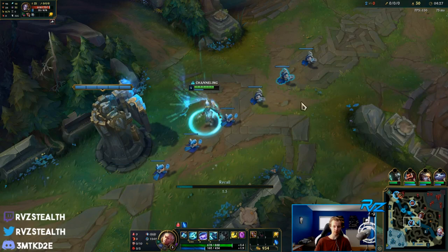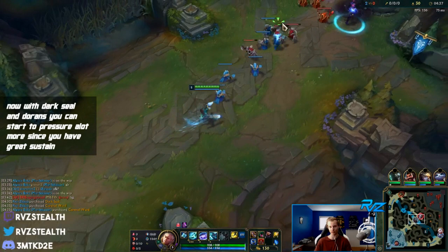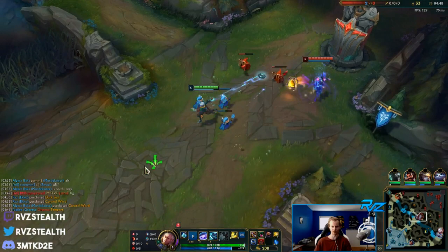Really good start to the lane - we're grabbing Dark Seal and Doran's, plus a pink ward. Now she's out of mana, so I force her to TP back without Lost Chapter, putting her in a pretty bad spot. We TP right back to lane. If she bases now she won't have enough for Lost Chapter, so I have the advantage in this lane.